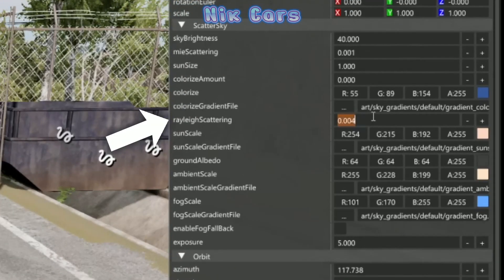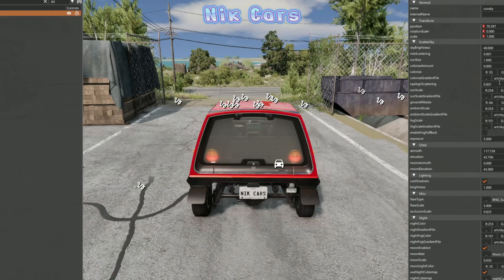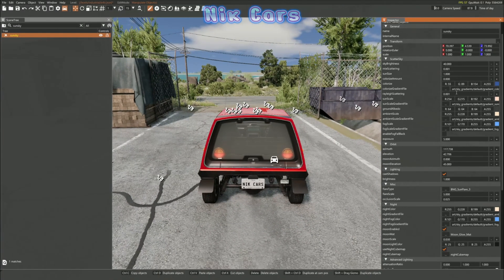Then turn the Rayleigh Scattering to 0.001. This will basically make the shadows a lot darker, which makes it more contrasty, having the environment being well lit up and then the shadows being very dark.